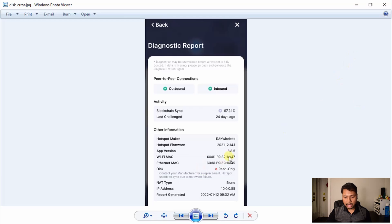Another way to detect a disk error is to run the diagnostics. If you run the diagnostics and see that there is some type of error — for example, it says read only or something similar — then you also know that your disk has failed and you need to replace it.